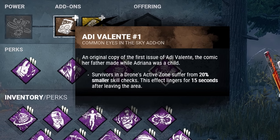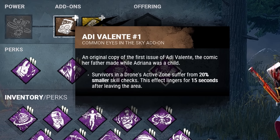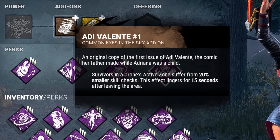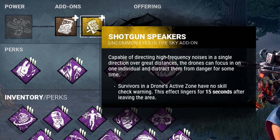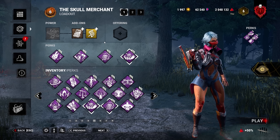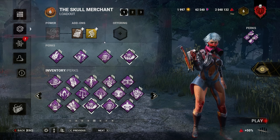As for add-ons we went with the Adi Valente — survivors in a drone's active zone suffer from a 20% smaller skill check, and this effect lingers for 15 seconds after leaving the area. Second, we have the Shotgun Speakers: survivors in a drone's active zone will have no skill check warning. Overall this is a really fun build so I definitely recommend trying it out. Make sure to hit the like and subscribe button if you haven't already. Now let's get to the gameplay.